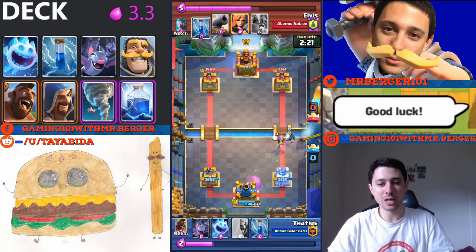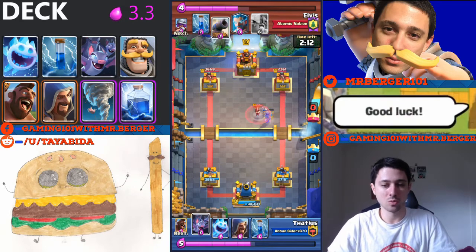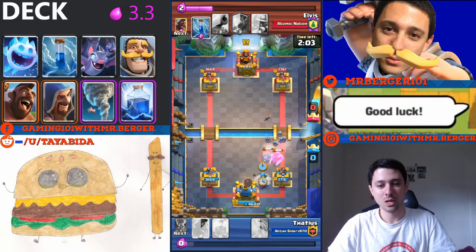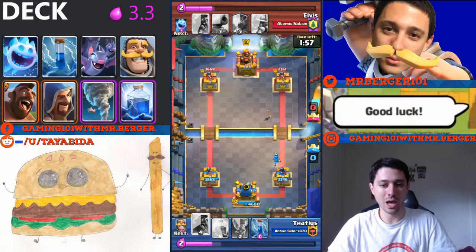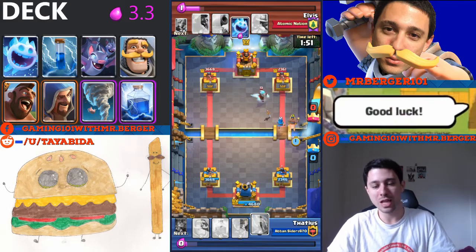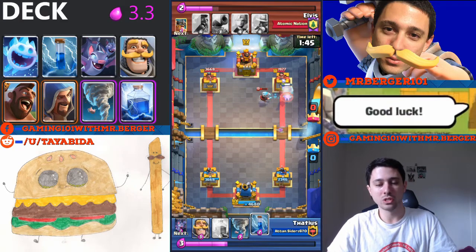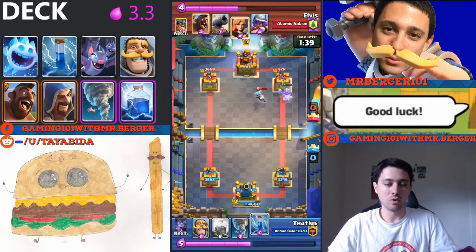Same thing as the last match — I use the knight a little late but it worked out because the Ice Wizard was locked onto the tower and wasn't slowing the knight down, allowing the knight to just wreak havoc on the Ice Wizard. Anytime I see them use a solo ground unit, I can generally counter with bats because they don't attack air and bats can do serious DPS before they can react. If he zaps my bats, it's only an equal trade since bats are just two elixir.